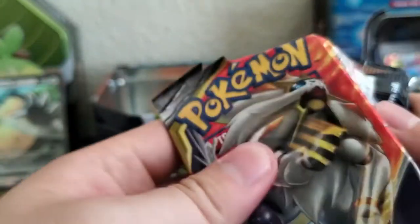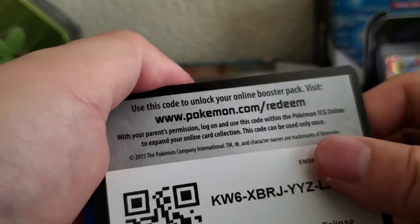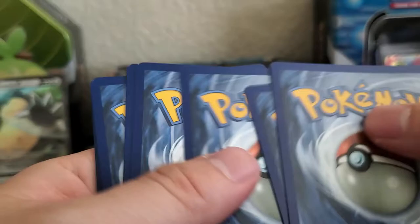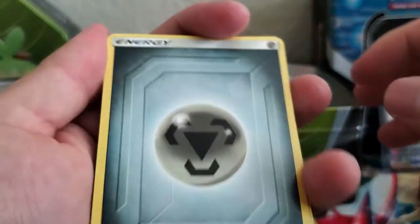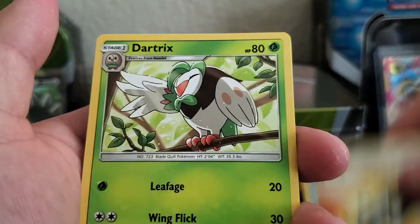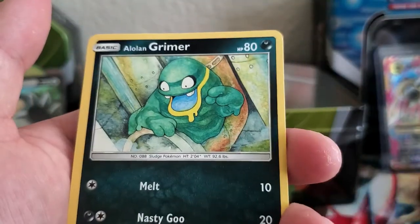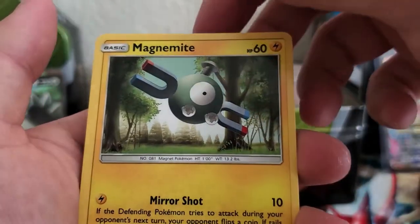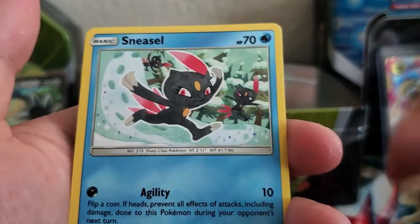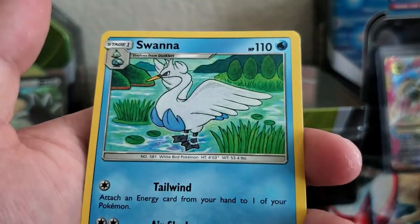Let's see what Cosmic Eclipse gives us. So far we got some really good pulls — Charizard GX and a Blastoise EX. Code card is here. One, two, three, four. Energy, Beast Ring, Tackle, Trumbeak, Grimer, Grimer, Magnemite, Eevee, Flabébé, Sneasel, Pignite, Swanna.